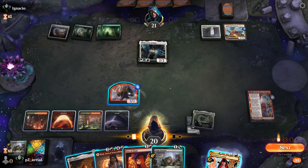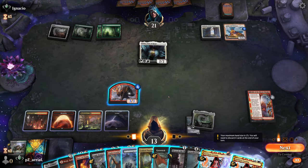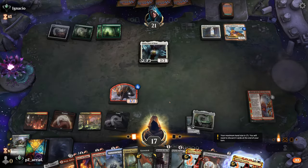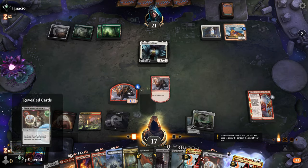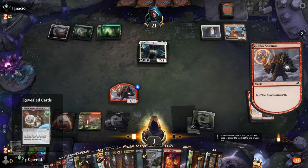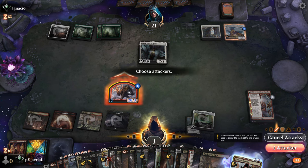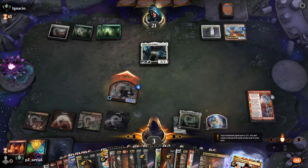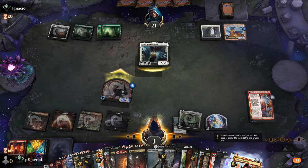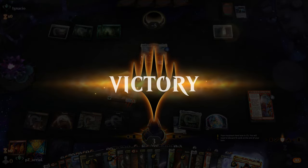We look for a way to gain life — Cram Session finds Environmental Sciences giving us 17 life, which means two more Grizzlebrand activations. With our whole deck basically in hand, we cast Fists of Flame making our creature a 28/3 with trample and swing in. It looks like we can kill our opponent from this position. They block but take 26 — we win! Heliod was going to animate but we got there.